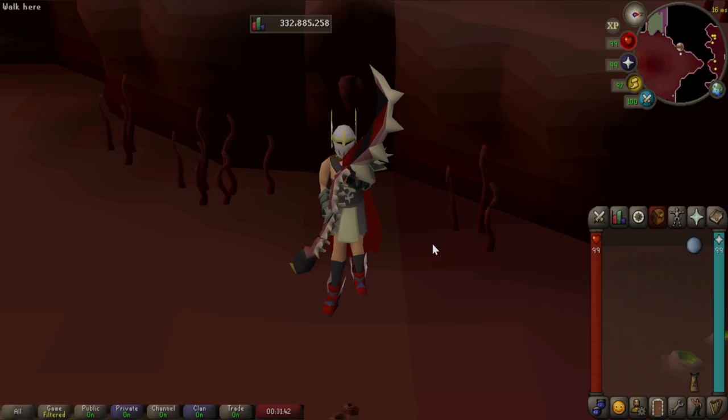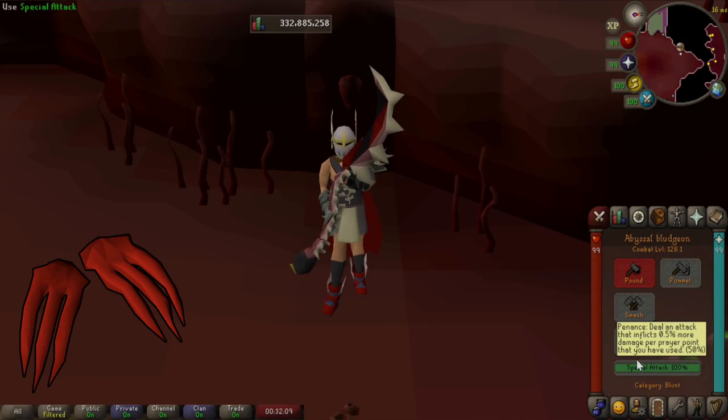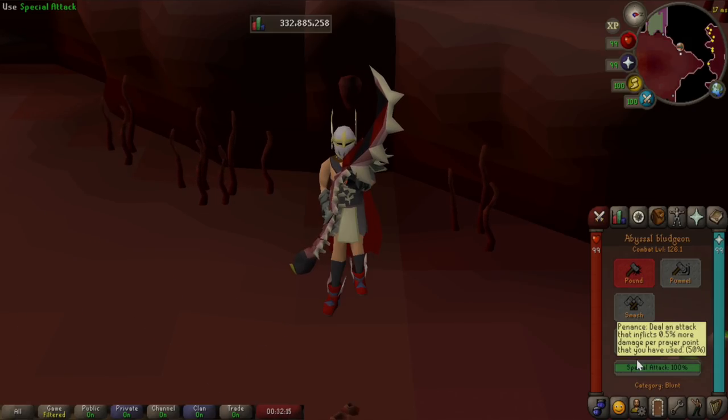There is something I haven't talked about yet, and that would be the special attack on the Abyssal Bludgeon. It's pretty straightforward — you'll do more damage based on how much prayer you're actually missing. There is potential for this, but it's so hard to compare it to the other damaging spec weapons: Dragon Claws, Dragon Dagger, Crystal Halberd — there are just so many options. And since this one has to synergize with how much prayer you're missing, it's very hard to get the best potential out of it.